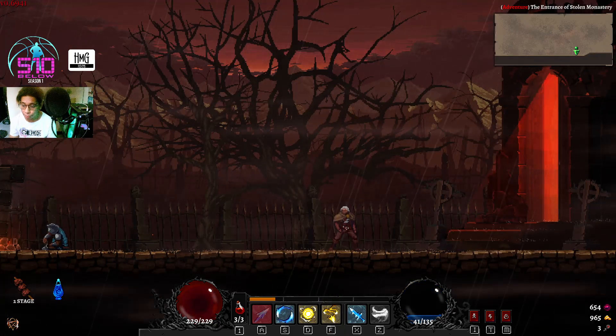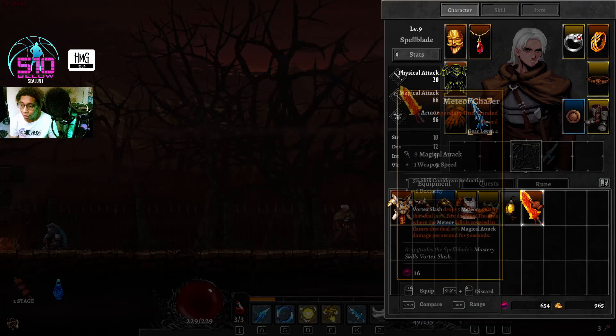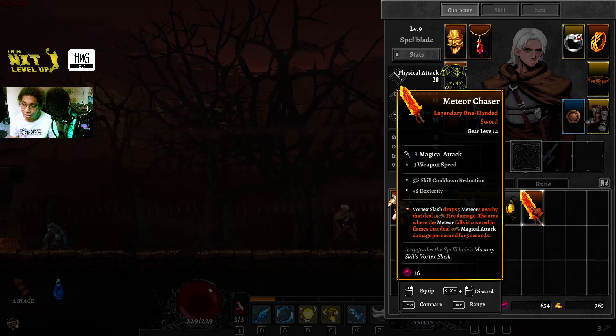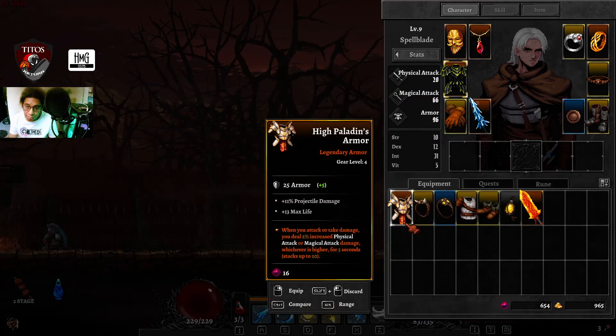I got this from the spider — meet your chaser. It says vortex slash drops five miniature, so that sounds really cool. I'll be trying a separate video for this one since it's a fire build. I also got a duplicate of the high paladin's armor from Lonemore.